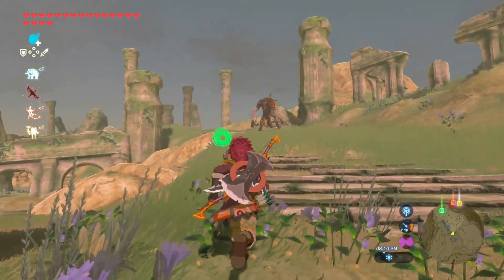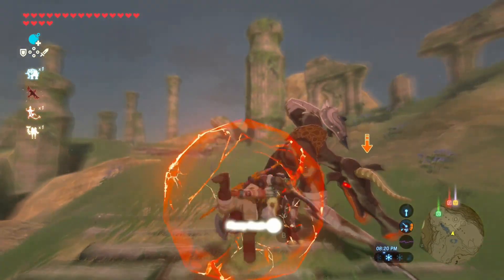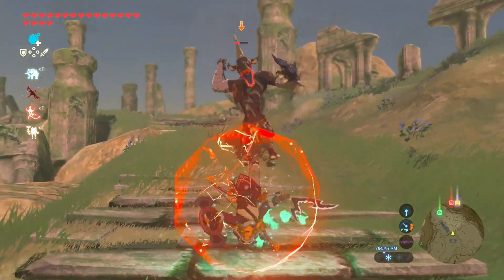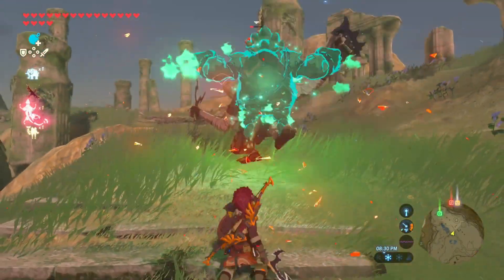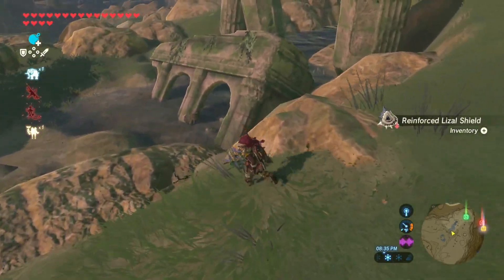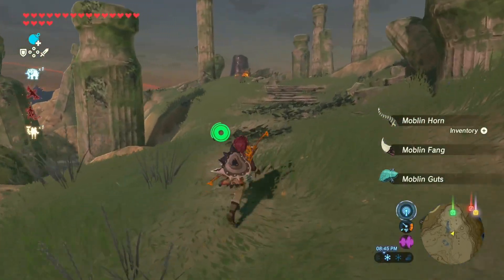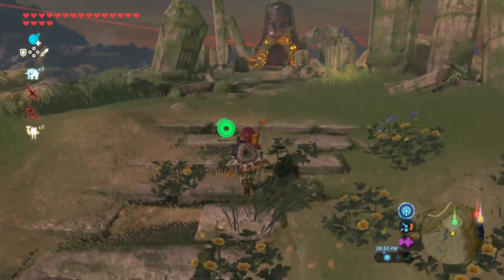What's up broski? Just using my Lizal Forked Boomerang since I have it, because why not? That works — just overpower him. Take that Reinforced Lizal Forked Shield and all his guts. Let's get this cutscene — or this memory, right here.